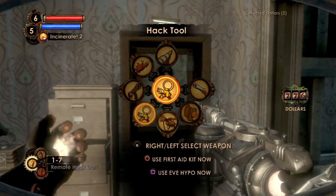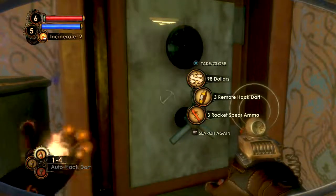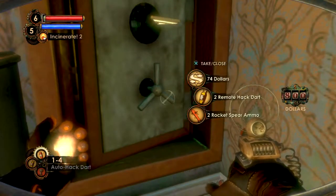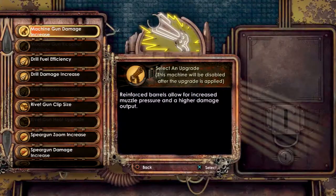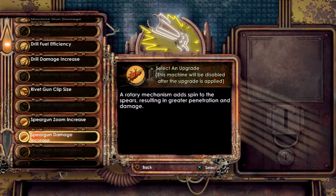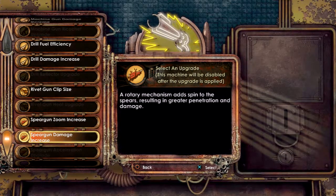Auto-hack, you say? Damn. I'm full on rocket spear ammo too. So much money — can I spend money to get more money, to hold more money? Weapon upgrade: spear gun damage increase. Additional scope provides increased zoom, allowing you to aim with pinpoint accuracy, or damage increase. Rotary mechanism adds spin to the spears, resulting in greater penetration and damage. Reinforced firing spring and recoiled barrel allows much faster spear travel, decreased re-fire time — spears will reach their target much faster and pin enemies at longer distances.